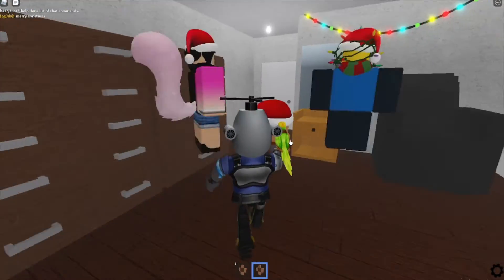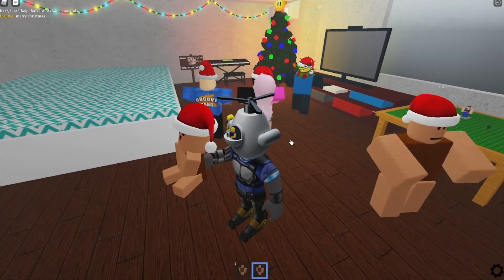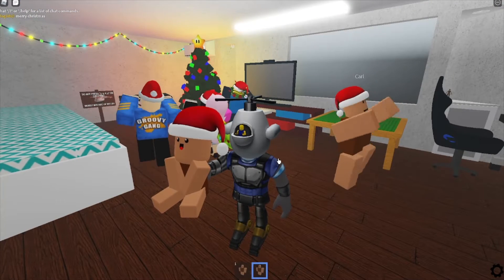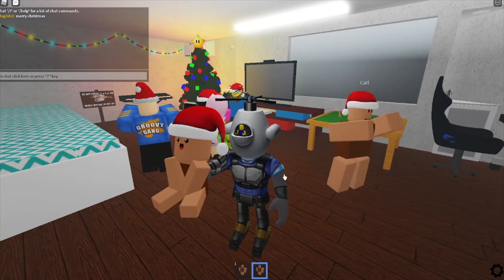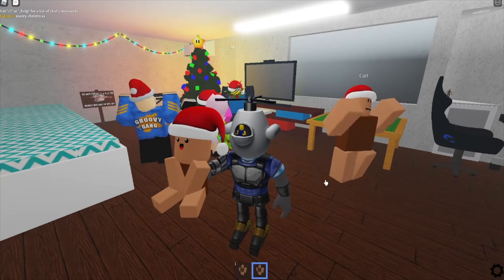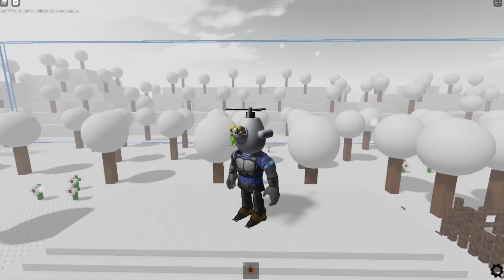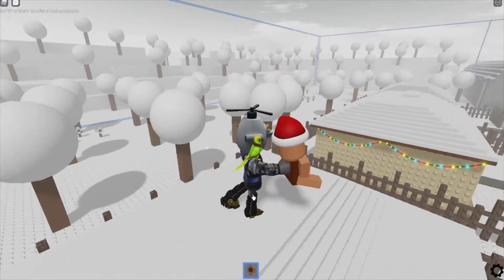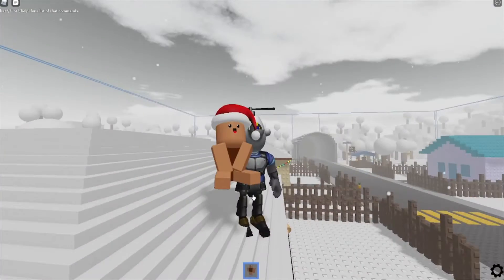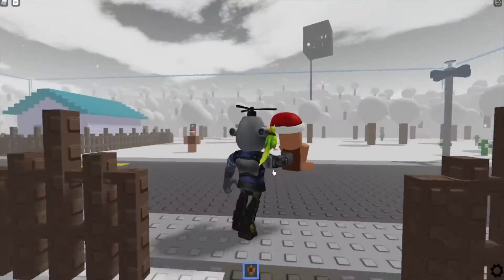Oh well. 'And even if the gifts you may receive, it's just a shoe. It's just a thought that comes here, it's a gift from us to you. Come sing with us together, we can make this here far better. I'm very glad that I met you.' Merry Christmas! And that's how you get the Christmas ending. You also get to keep the Carl plushie from the ending as a little souvenir from the Christmas event.